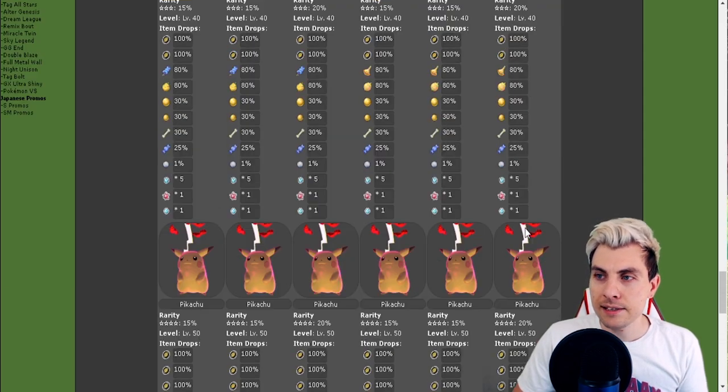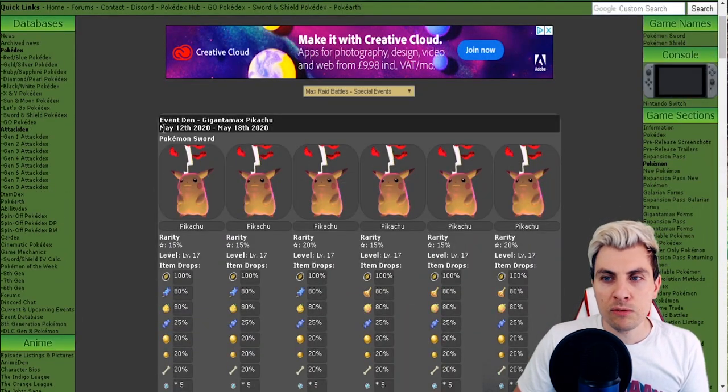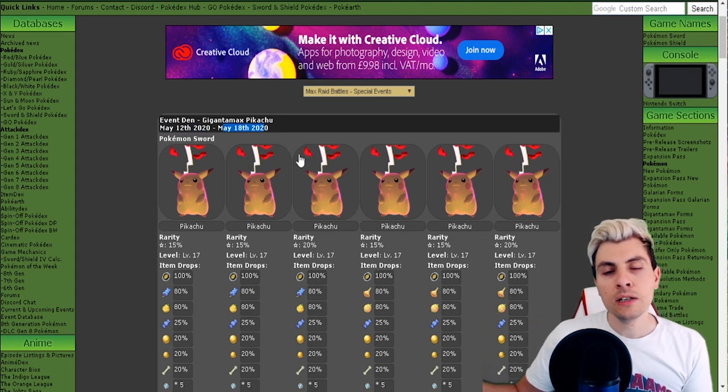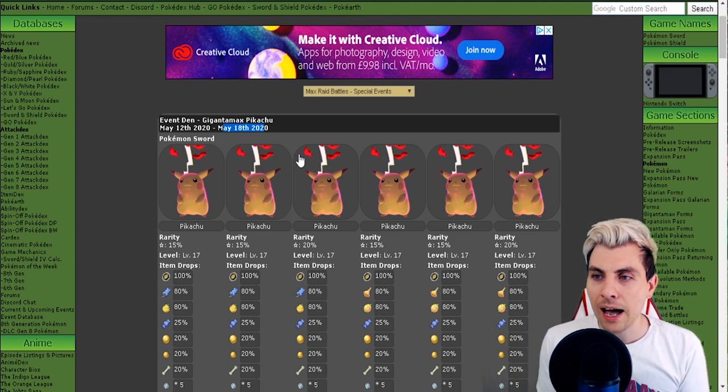Both Sword and Shield editions of the game are exactly the same for this event. Like I said at the very start, this event runs from May 12th — today — to May 18th, which is next Monday. You haven't got the biggest window, so make sure you grab yourself one or two while you can.